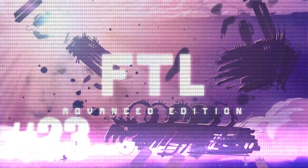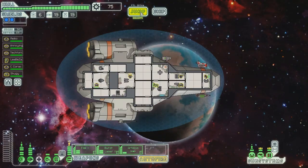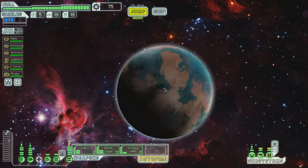Welcome back everyone, welcome back to Let's Play Faster Than Light Advanced Edition. We're jumping to the next sector, the NG Homeworlds or the civilian sector. Let's go to the NG Homeworlds and see what we can find there.